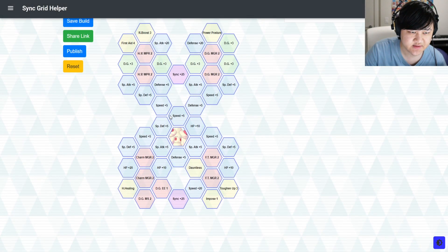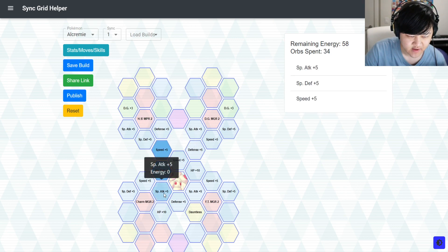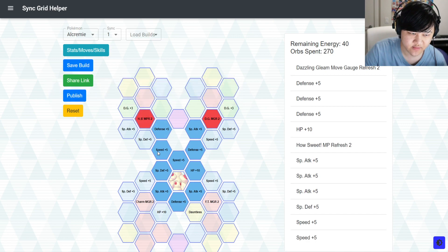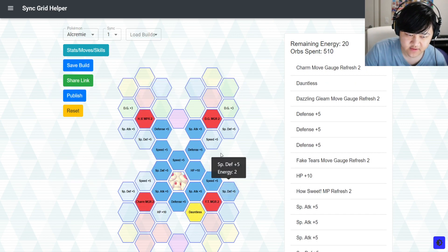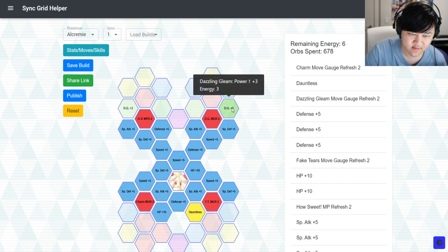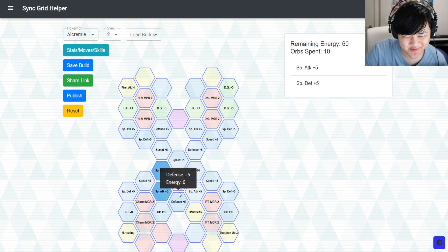Let's talk about the sync grid. At 105 nodes, as usual, you don't have too many choices — but you have some really good options. You've got the Move Gauge refreshes, the MP refreshes, all that stuff, and you pick up some stats. You can literally pick up everything at 105, so I don't know why people keep asking me for 105 grids.